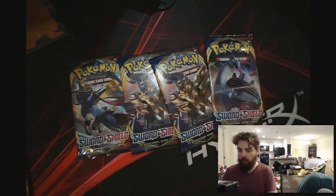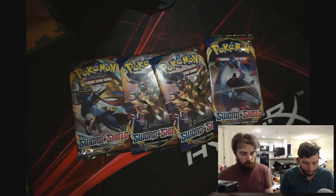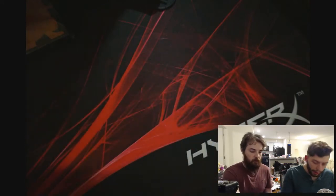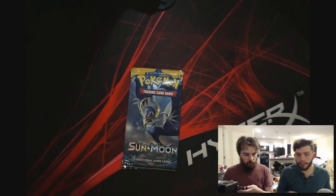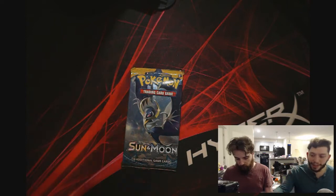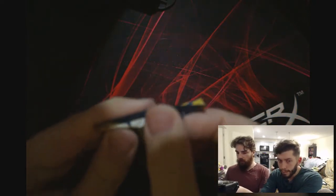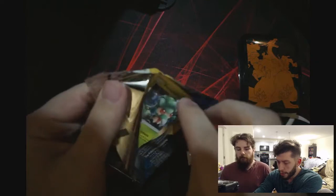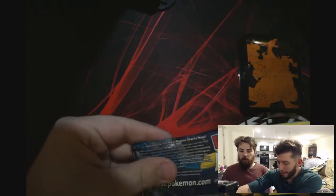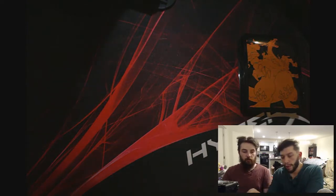Alright, what do you want to start with? Probably the one we have the most of — Sword and Shield. I'll take Sun and Moon, I'll take Fates Collide because I want the Alakazam. Let's get some of these sweet Charizard sleeves out. For these, if you want we could just do one card at a time — sure, doesn't really matter. Normally we pick energies.